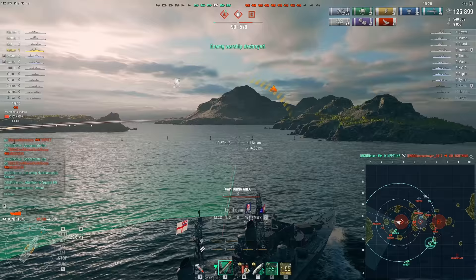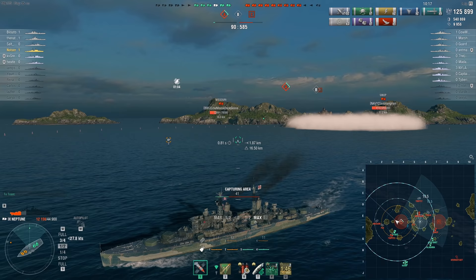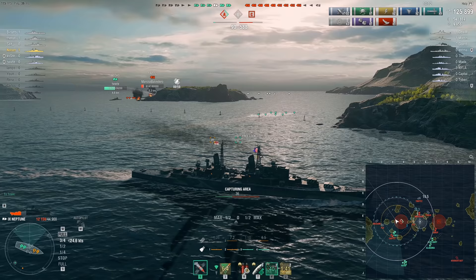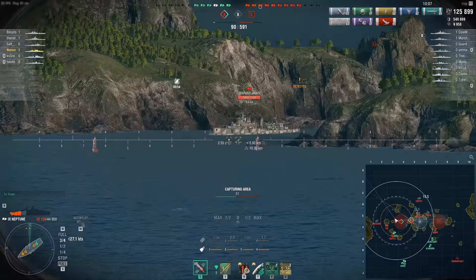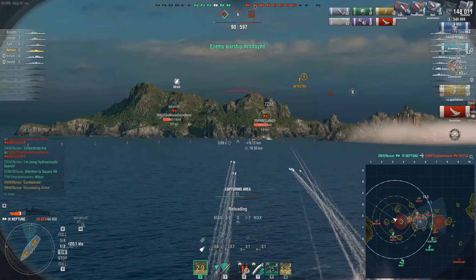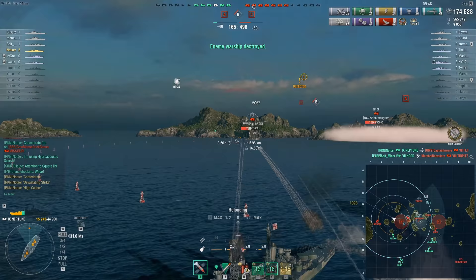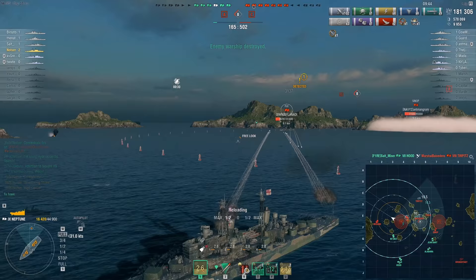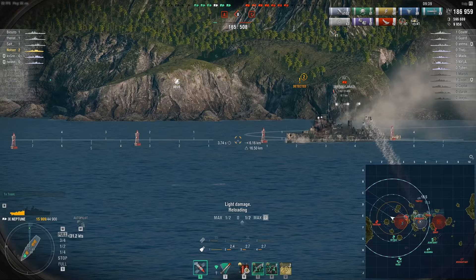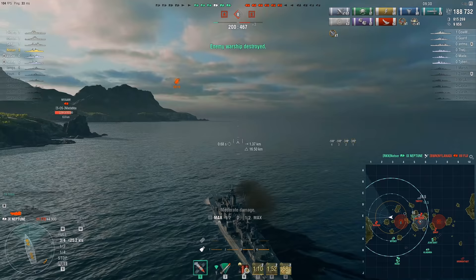The torpedoes on my starboard side are still reloading. The enemy Fiji was coming down on my port side, so I decided to lead him with my torpedoes. Friendlies are dealing with the Tirpitz, albeit not the most ideal situation. The Fiji's here to disrupt our capture, so all we can really do is fire AP on his broadside. I'm going to try and maintain a good angle, and we knock out the Fiji — devastating strike, Confederate, high caliber. We're doing so much work for our team, beyond what most of my teammates can even comprehend based on their start.